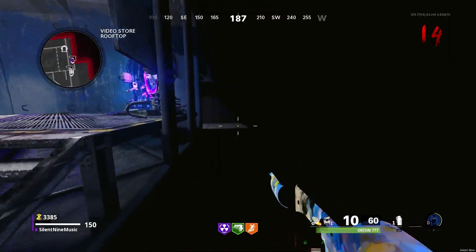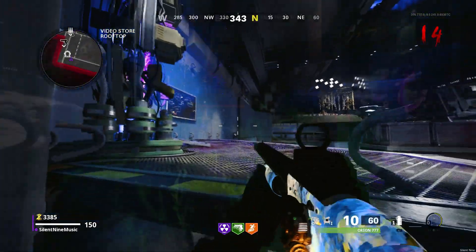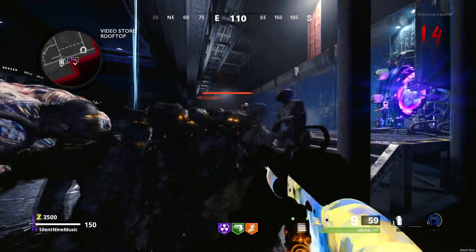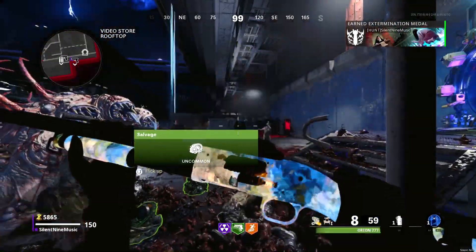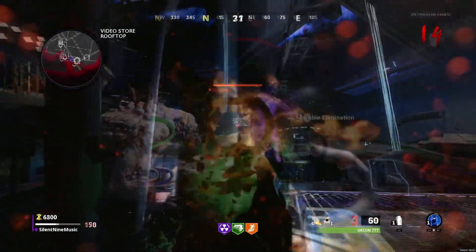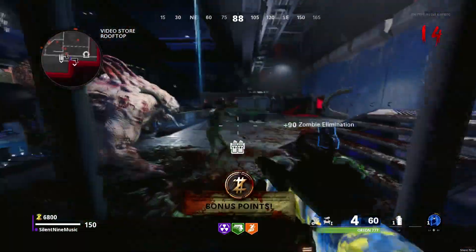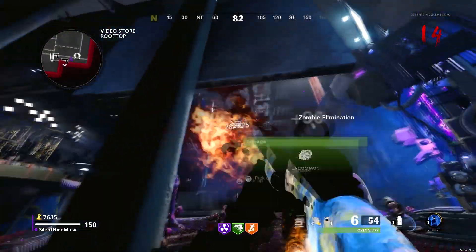The zombies are going to pile up right in front of you. Take them out, get those headshots and all that. The zombies will not be able to kill you — they'll see you but they can't reach you, so you can basically just laugh at them. If you want to leave at any moment, simply use Aether Shroud tier 3 and it will teleport you right out — make sure you're facing toward the map. The only thing to watch out for is the Abomination, which might teleport into your spot, but if you move away it will teleport back into the map and you'll be fine.